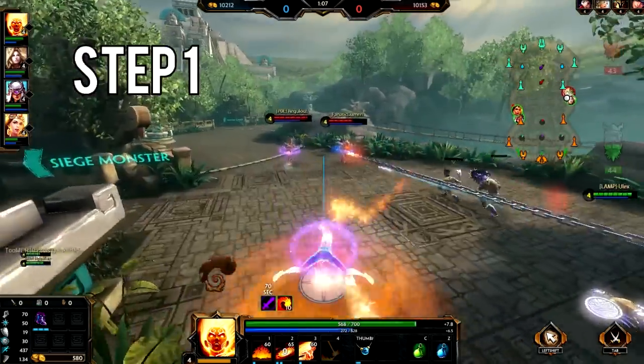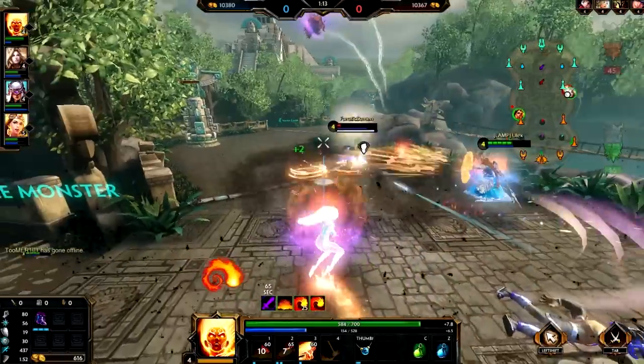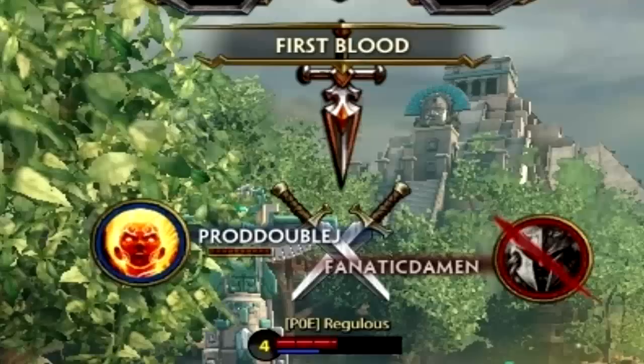How to play Soul. Step 1: Push 1. Step 2: Push 2. Step 3: Auto attack. No more. Nice, first blood.